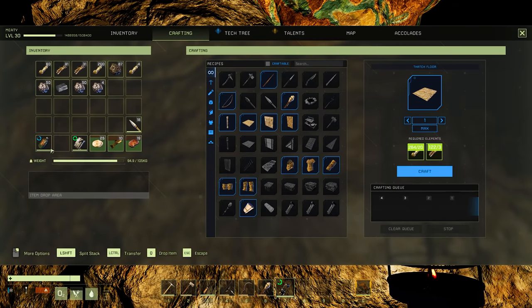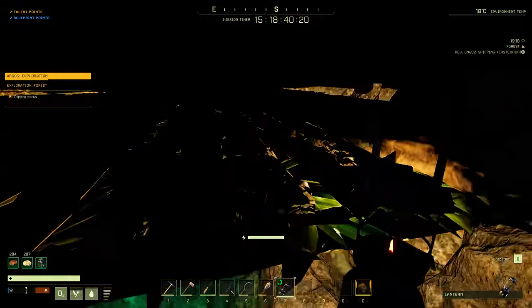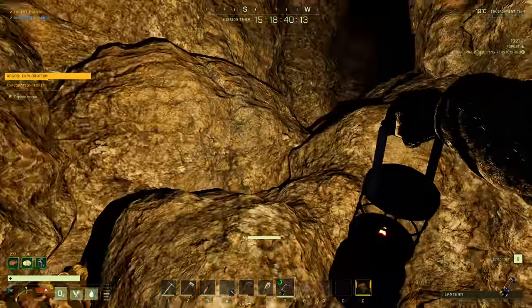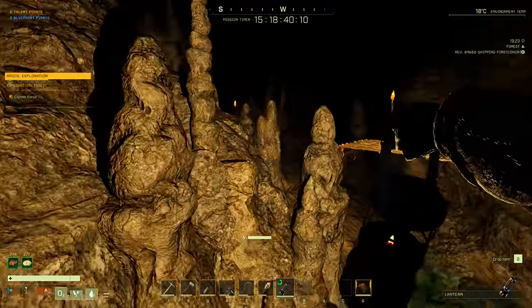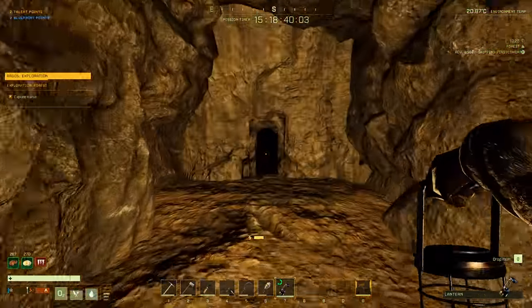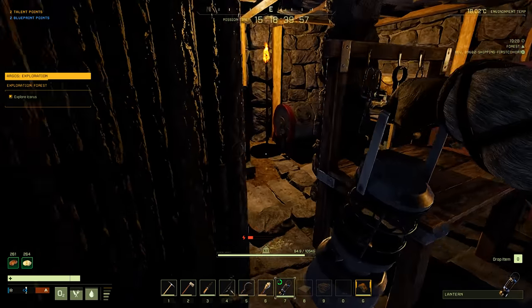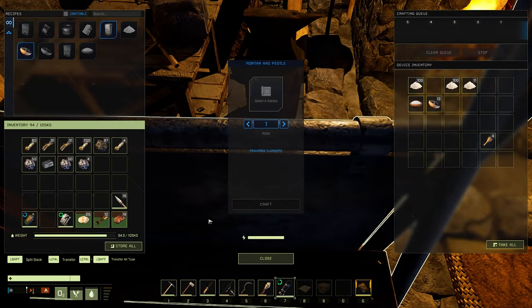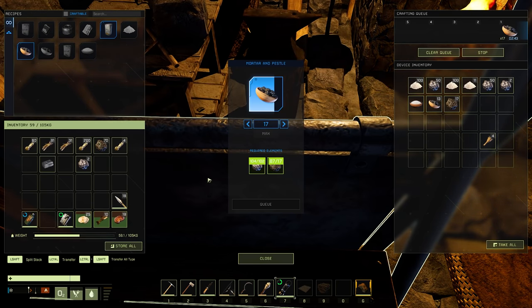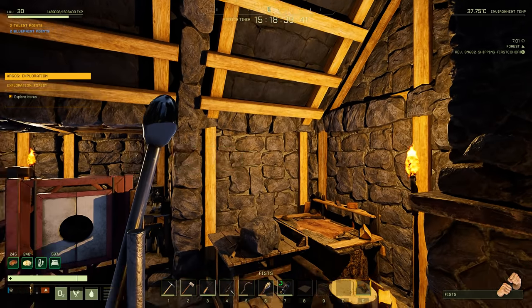Why are we almost full already? I think I brought a hundred coal with me — that's okay, that's exactly why I built this place right here. What if I had to go all the way back right now — that would be stupid. The dehumidifier still barely uses any coal. Hey, it's daytime!